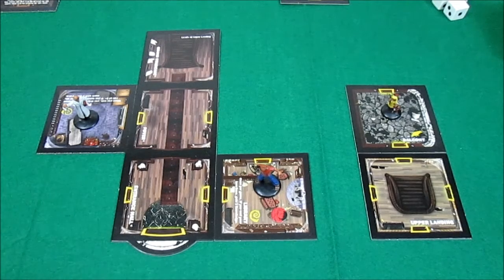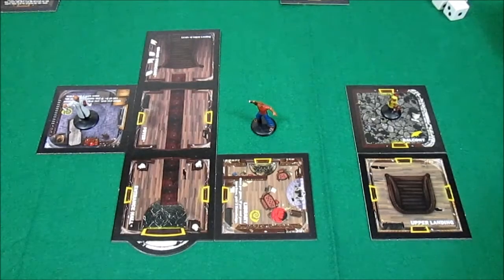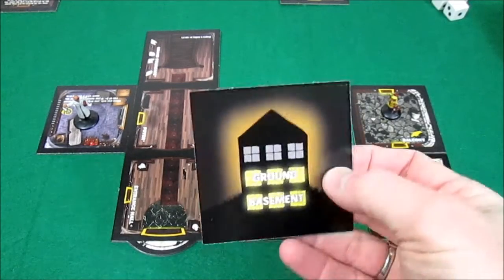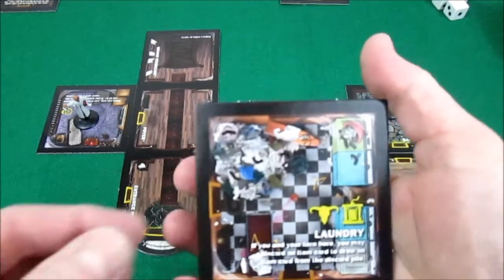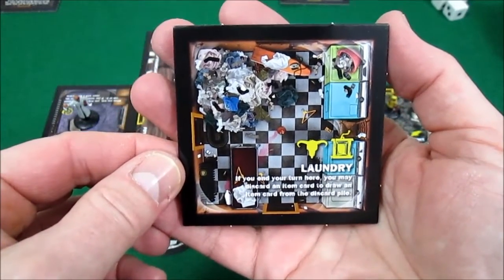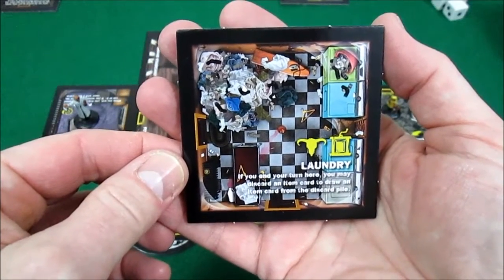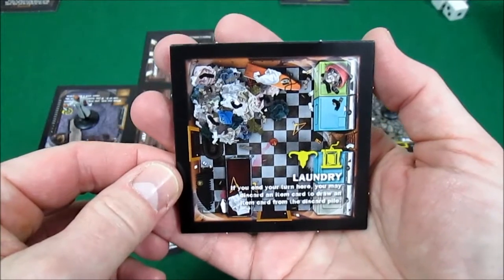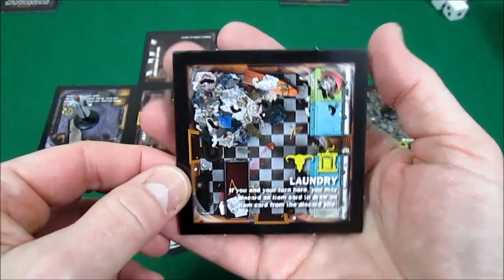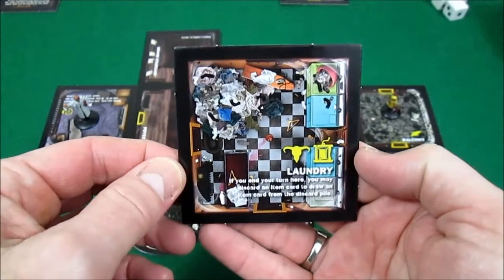He has a movement of six. I think he's just going to take one step into this next room. So we pull the tile off the top. It is a ground floor and basement, so it does work. And he finds the laundry. It says if you end your turn here, you may discard an item card to draw an item card from the discard pile. Well, he doesn't have any item cards.